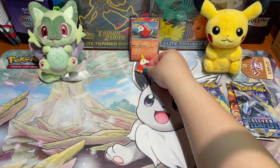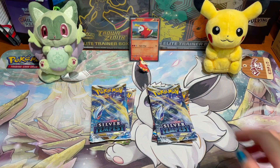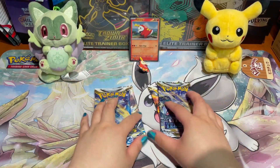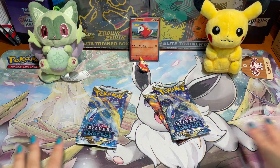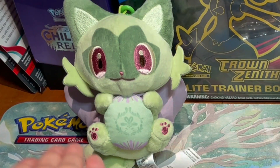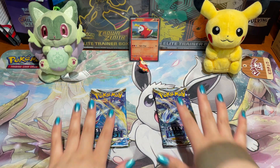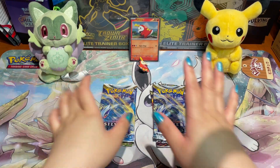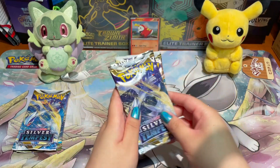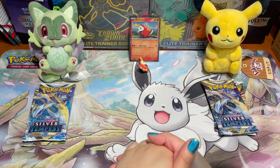Next of course are the packs. Inside this collection box you get two Silver Tempest packs and two Brilliant Stars packs — four packs total. On this channel we like to do pack battles with our cute little friends, so today we'll be having a pack battle between Sprigatito and our champion from last video, Pikachu. Sprigatito gets one Silver Tempest and one Brilliant Stars pack; Pikachu gets the same. Let me know in the comments who you're rooting for!